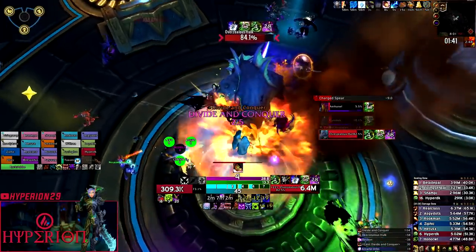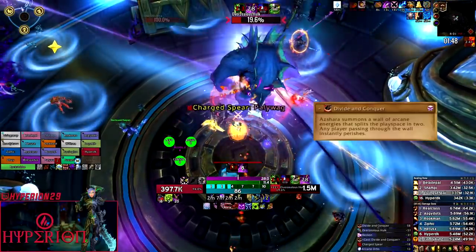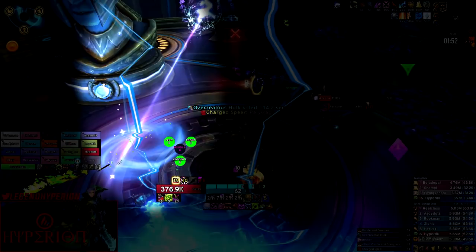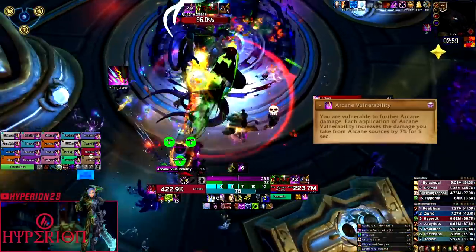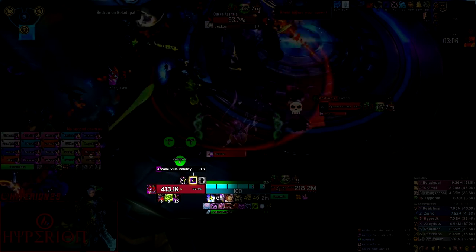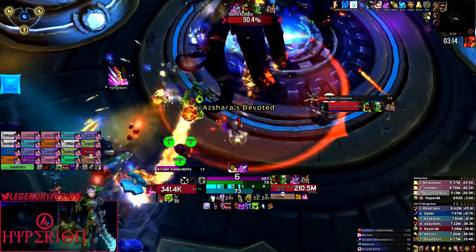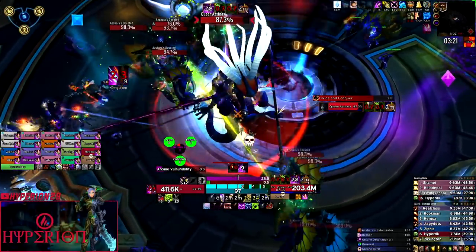On the mythic version of this fight, the main mythic mechanics are Divide and Conquer — a laser that splits the room in half and instant kills any players that walk into it. It can only be crossed with teleport abilities or immunities, for example Blink or Paladin Bubble. The beam rotates 360 degrees in phase four but remains stationary in every other phase. The other mythic mechanic is Arcane Vulnerability, which becomes active after phase one. Whenever you're in line of sight of Azshara, you'll gain one stack of Arcane Vulnerability every three seconds from her Arcane Missiles, causing you to take more damage from all arcane damage.